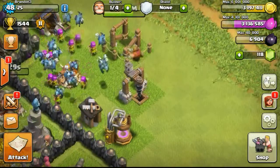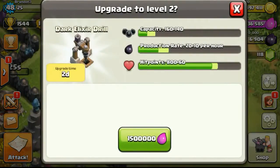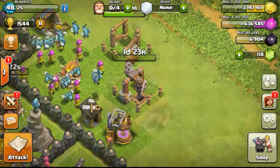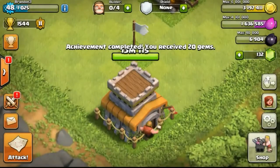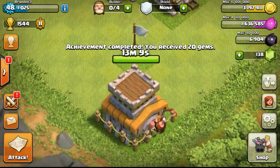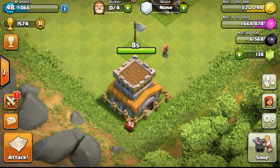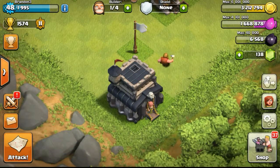If you're going to quit Clash, it would be really awesome if you put your loot in one corner and your defenses on one side — that's what I'd do if I quit totally. I've now gotten the dark elixir drill to level one and upgraded it to level two, which takes two days. I also got 20 gems from the achievement. And now — 10, 9, 8, 7, 6, 5, 4, 3, 2, 1 — we're at Town Hall 9!